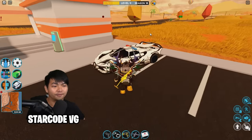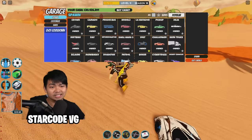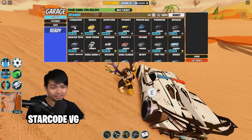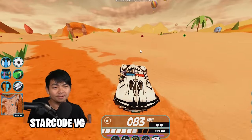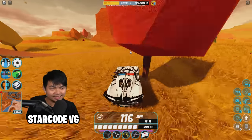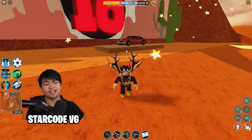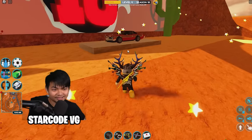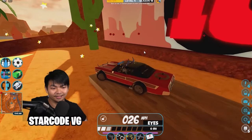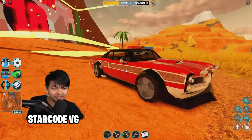Let's go ahead and try this vehicle out. I can spawn the car right here — this is the Longhorn, level 10. I want to drive it at the Season 18 location, so let's head over there and drive the car. Ladies and gentlemen, here is the Longhorn — let's see how fast this vehicle is.